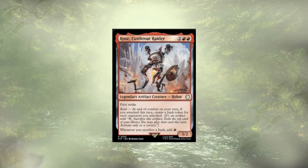Rose, Cutthroat Raider, follows up our CEO. She's a 4-cost 3/2 first striker. At end of combat on your turn, if you attacked, you create a junk token for each opponent you attacked. More importantly, whenever you sacrifice junk tokens, you get impulse draw plus a little red mana. I didn't see enough junk support in this deck to justify keeping Rose — I'd probably move her to Dogmeat, where she belongs. Dogmeat's generating junk left and right.